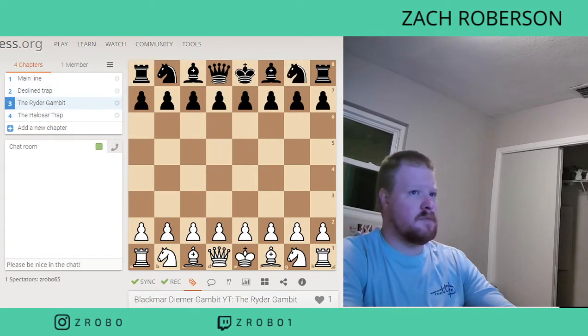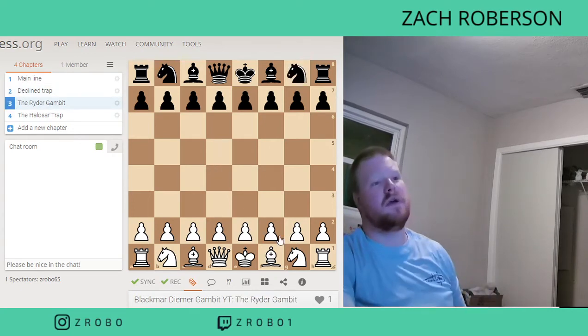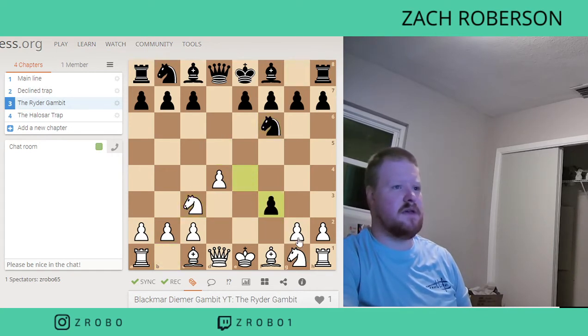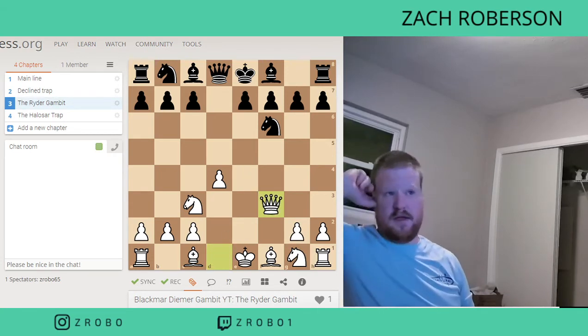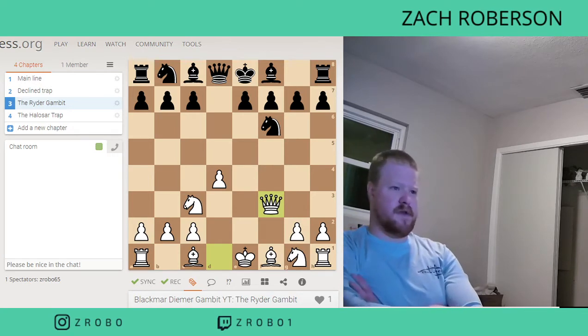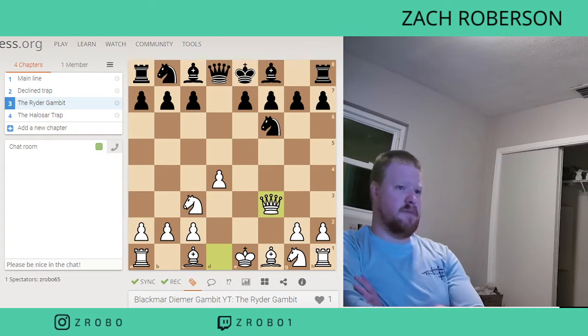So let's go on to the Ryder Gambit. The Ryder Gambit starts off the same way, and we're going to give this piece again. Then instead of taking with a Knight, we're actually going to take with the Queen. Taking with the Queen is a very aggressive move. It's not the most sound statistically, but when you're playing people under say 1600 or 1700 level, it's not going to matter too much — you're still going to have a great attacking game.